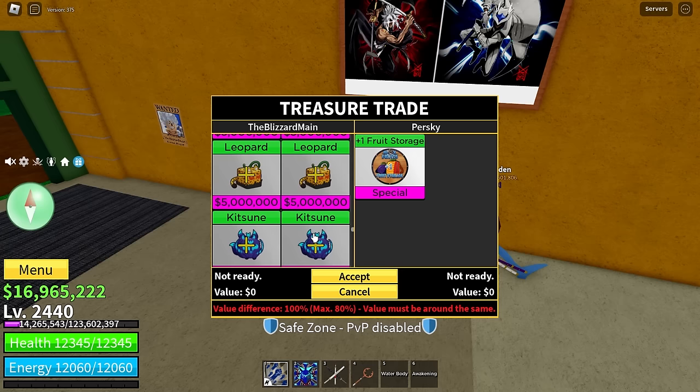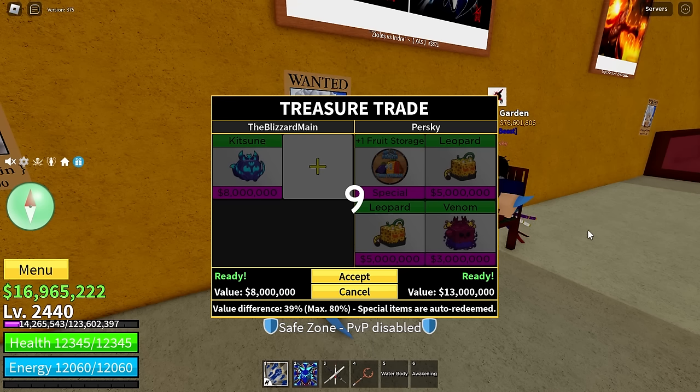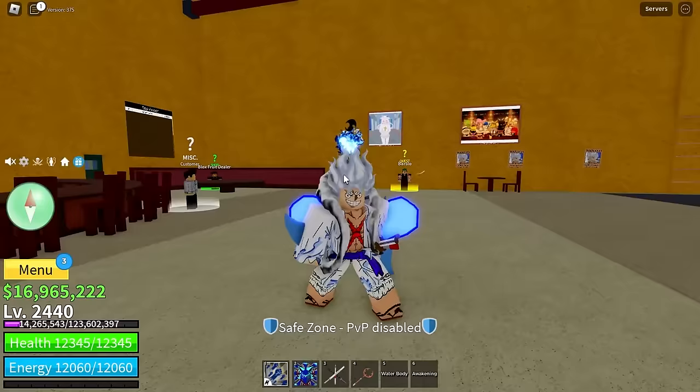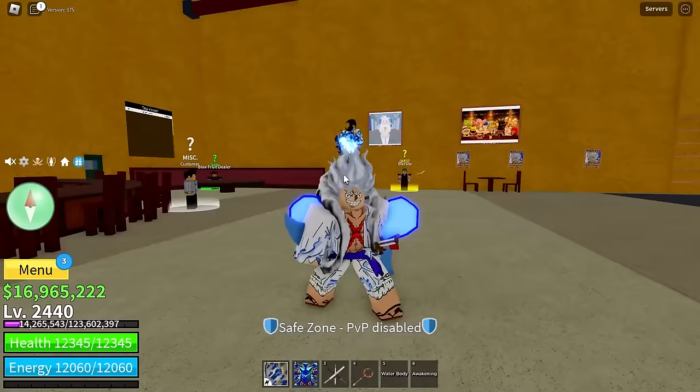I managed to find a really good trade — not the best I've done, but pretty good all things considered. He's going to give me one fruit storage, two leopards, and a venom fruit for kitsune. Is this a W or an L? I think it's still a W for me but very very close. I actually need fruit storages so this helps. I'm going to end it here at three kitsune traded — the video is getting kind of long. If you guys want a chance to get kitsune in a future video, hit the like button, subscribe, comment below your favorite part, join my Discord, hit that bell next to the subscribe button. Hope to see you in the next one, peace!